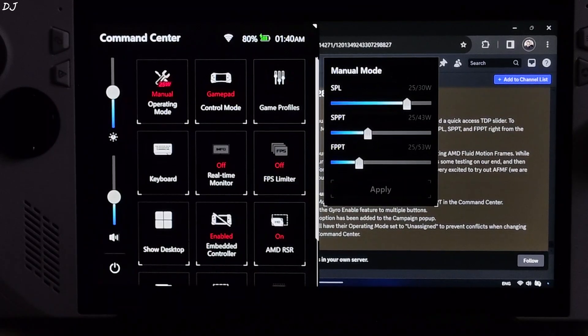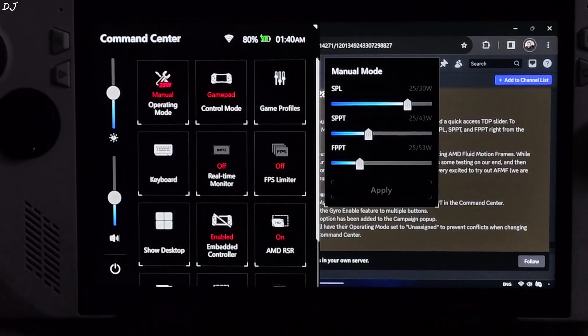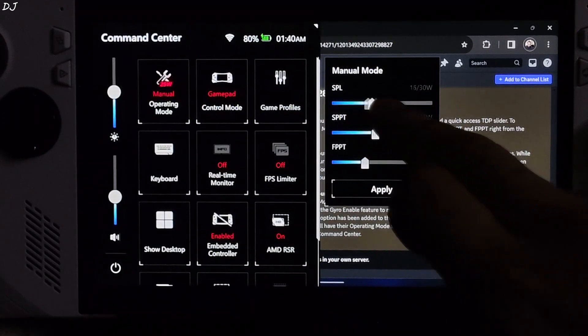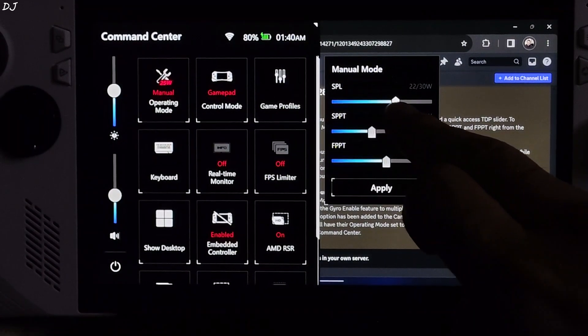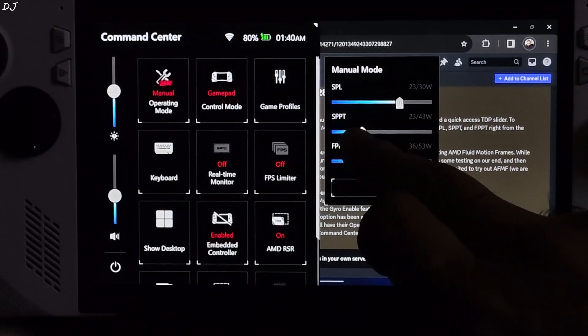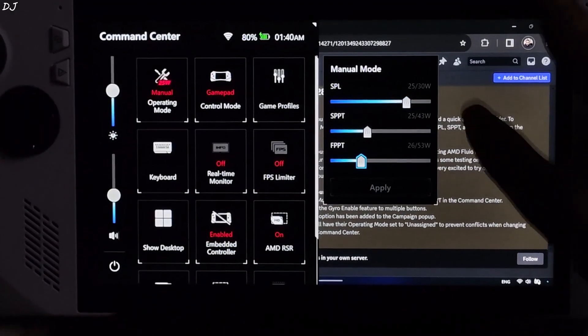I'm really very happy that ASUS incorporated this change. Now we don't need to close the game in order to switch to a different manual power profile — we can change the power values right from the command center. Let's move the slider. I prefer using the 25 watts manual profile, so I'll set all three power values at 25 watts. Once you are done changing the settings, just tap on Apply. That's it.